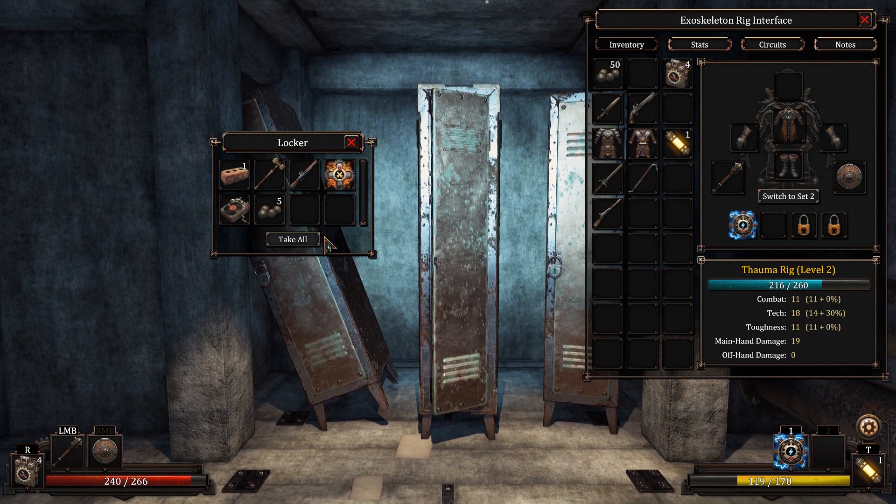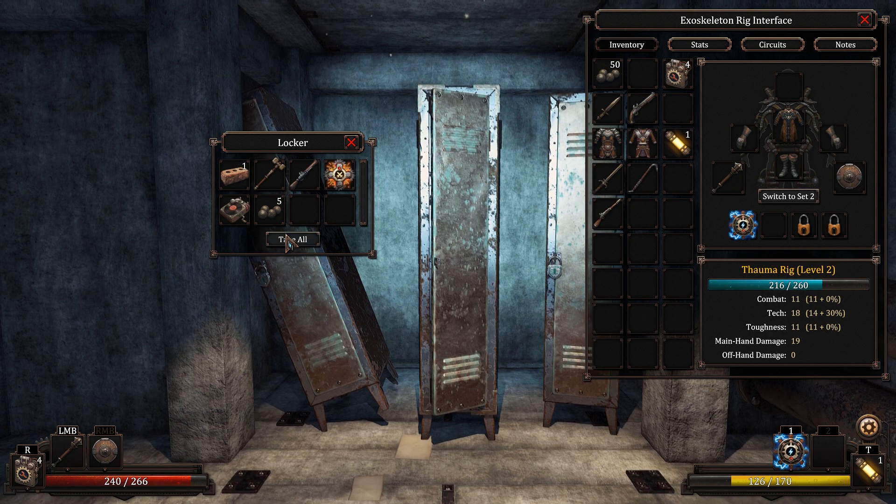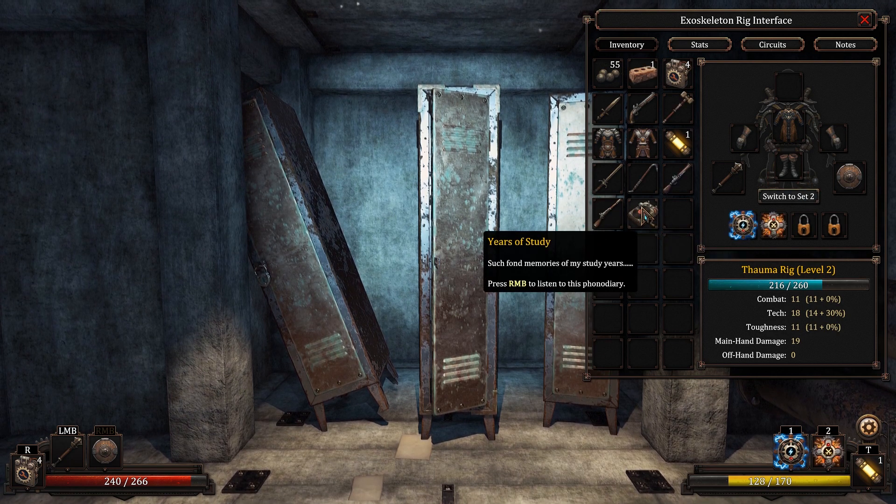Mostly seriously. So what do we got in here? Basic servo booster, a hunter shotgun, a crude war hammer. Let's take all and let's listen to the thing and I'll manage my inventory while this happens.